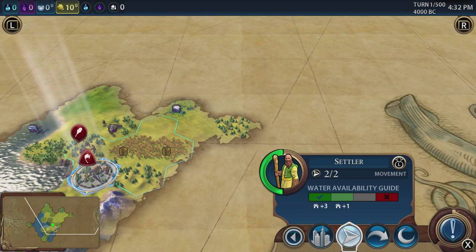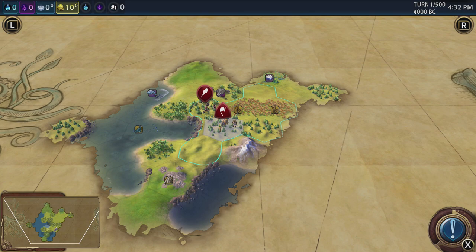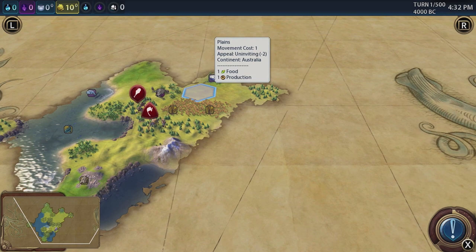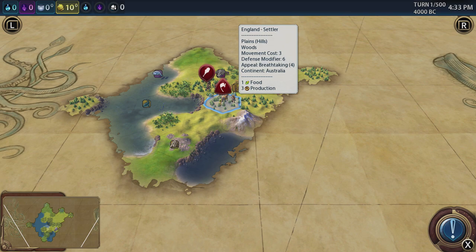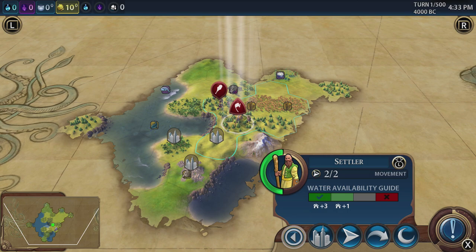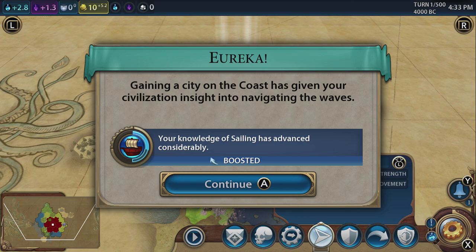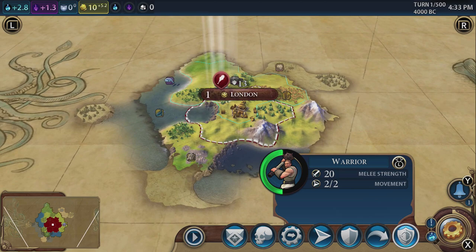Let's take a quick look at our settler. We've got access to ivory, wheat, rice, the sea, and whales — all sorts of things. This is such a good starting position. We could move one square but we'd miss out on the rice. Do you know what? I'm just going to stay here — this seems to be a pretty good spot. Looking at the bottom of the screen, the D-pad moves the cursor to select options. We're going to found our city. Press A. Eureka! Knowledge of sailing is advanced because we founded on the coast.